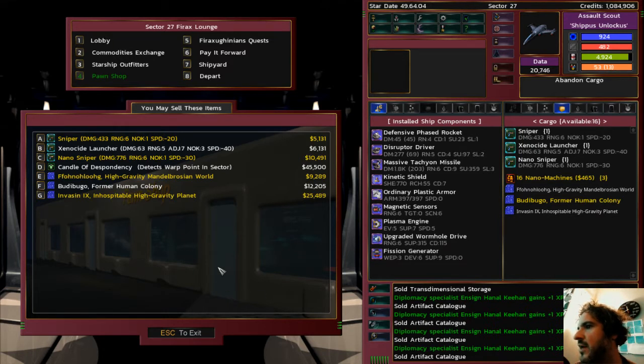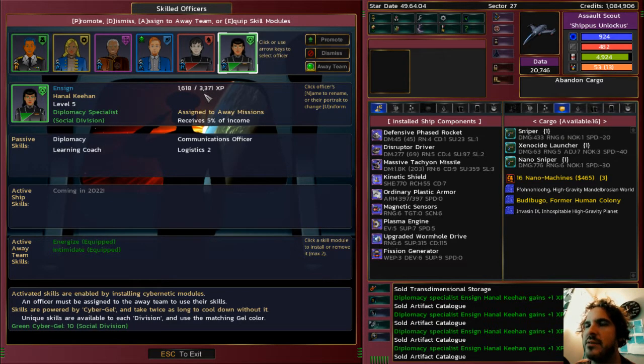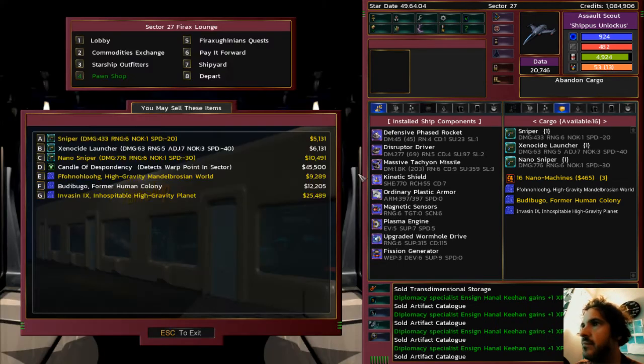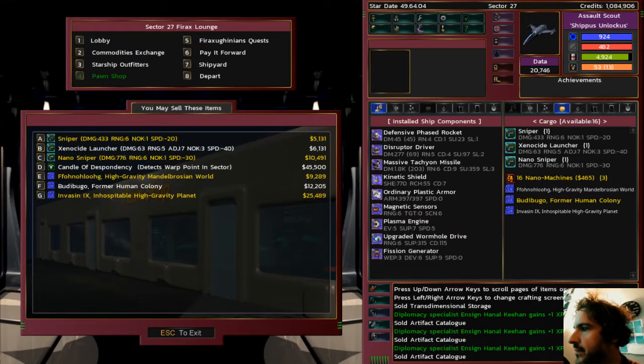My diplomacy officer gets XP when I sell expensive items. I can't sell 5,000 of those things — and she needs 2,000 XP to level up — but it's a little helpful. I believe I'm sitting at 49 currently. Oh, I don't have Steam turned on — that's going to be a problem. It's not going to grant me the Steam achievement, so let me fix that.